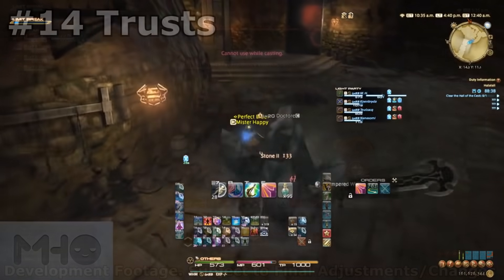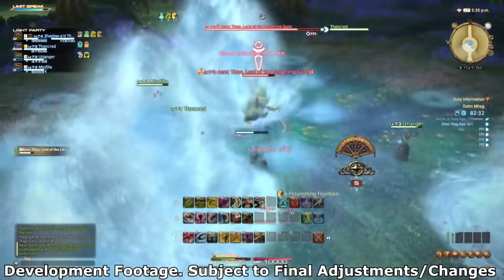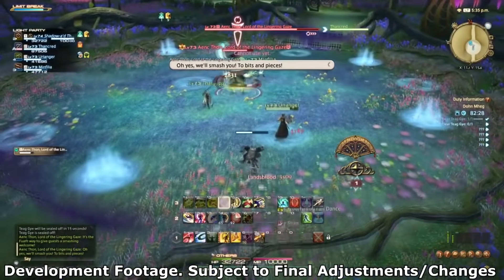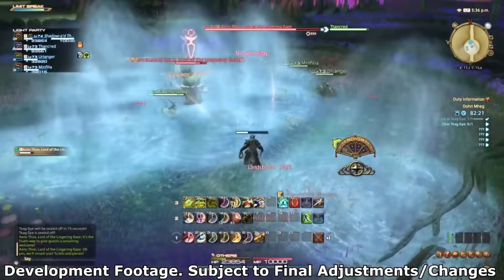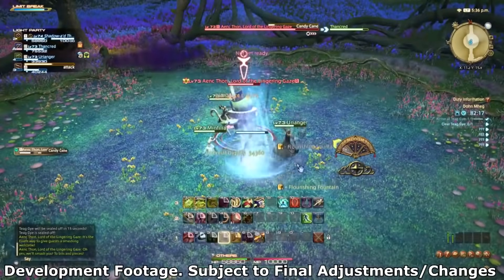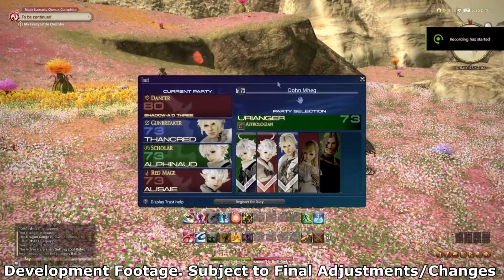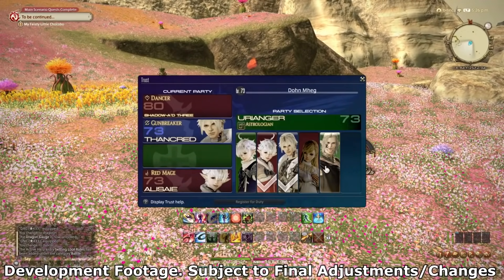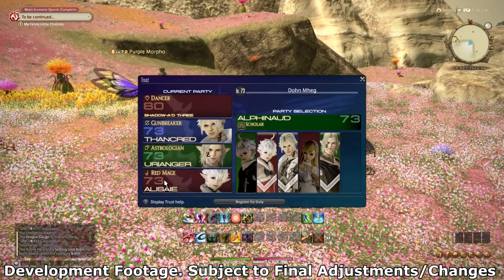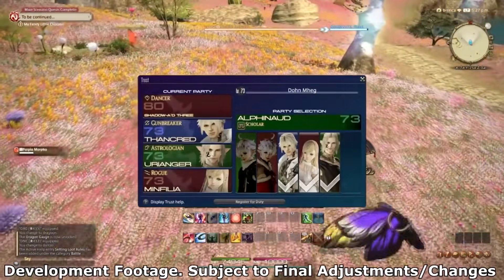Let's jump from Squadrons into Trusts. Trusts are currently available after unlocking the first Shadowbringers dungeon at level 71. Similar to Squadrons, it's a party of NPCs you run dungeons with, but they're more intelligently programmed and tied strictly to level 71 to 80 dungeons at the moment. They're good for leveling in that range if your queue times are long or if you simply want to play alone and relax. This gets an 8 out of 10 — basically the same as Squadrons and dungeons but with less of a headache. It's a bit slower than most dungeon runs since the trusts aren't the greatest at DPSing or handling big pulls. That said, if you don't know these dungeons going in, doing them with Trusts can help you learn the dungeon mechanics since the AI is programmed to do them correctly most of the time. I'd give it like an 8.9 out of 10.